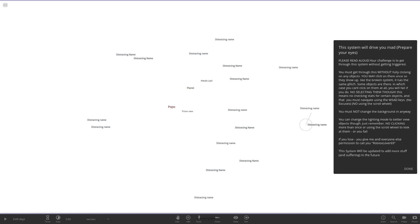More rules: 'You will fail if you check the stats of certain objects which you can't click on at all. You must navigate using the WASD keys - no excuses, no using the scroll wheel.' That's going to be quite weird because it'll take forever to travel between some of them. You can change the lights mode for better viewing of objects, but remember - no clicking more than once or using the scroll wheel.